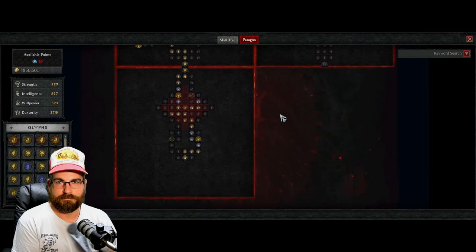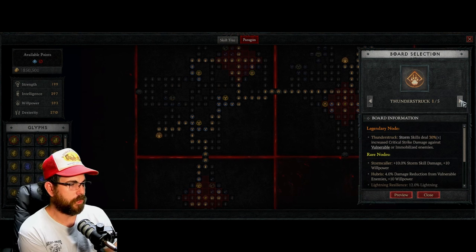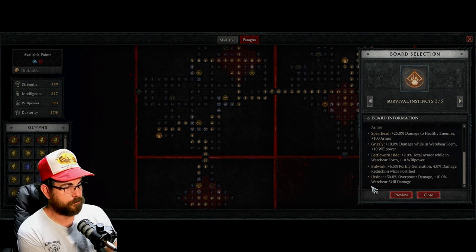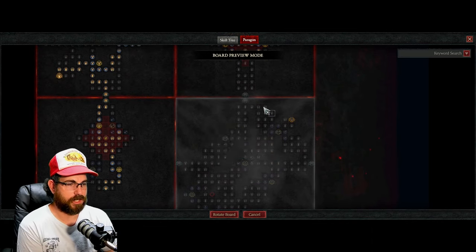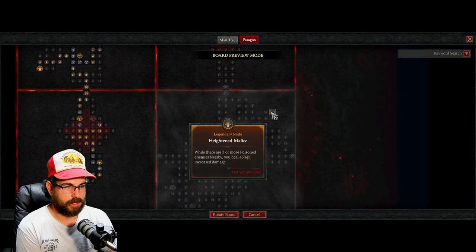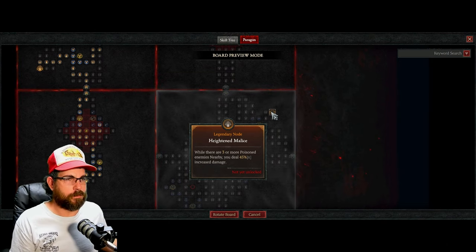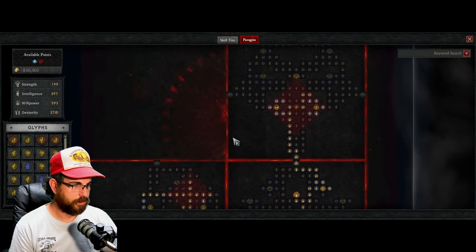You can chain as many boards together as you want, but only pick ones relevant to your build. There's no point chaining a Were Bear board if you're in wolf form. Sometimes you might grab small bonuses like poison damage from off-build boards, but focus on boards that match your playstyle. There's a lot of pathing and decision-making involved — for example, Heightened Malice gives 45% increased damage when three or more poisoned enemies are nearby, and there's all kinds of stuff you can stack for more damage, defense, resistances, or survivability.